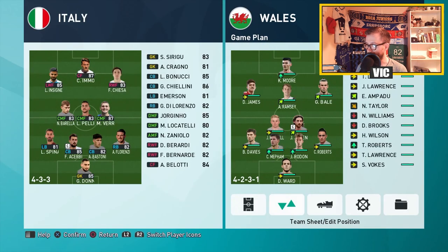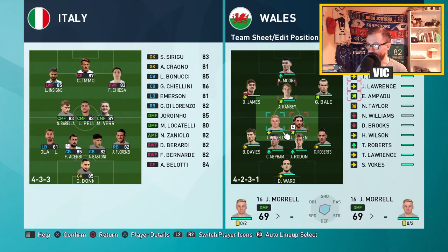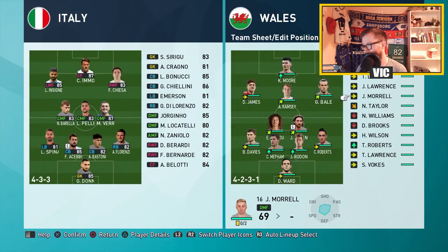Let's take a look at our players — we have basically everyone ready to go. I'm going to bench Morel for this one and start Ampadu because he's in form. We have Bale in form, Ramsey in form, both central defenders, Joanne, and also Kiefer Moore all in form.